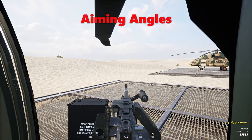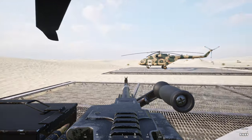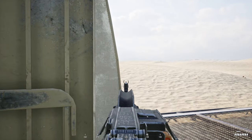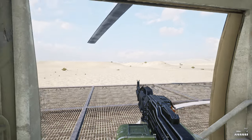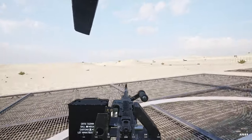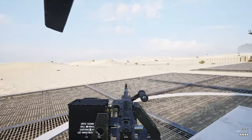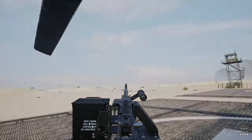Next up is aiming angles — super important to know, especially as the pilot. For instance, the MI-8 on the right-hand door can aim super far forward but not too far back. On the left-hand door it can aim pretty far back but not as far forward. If you know those aiming angles you're going to be able to utilize them — especially in a helicopter chase or during strafe runs on infantry. I recommend that pilots try being a door gunner at some stage to learn the angles.